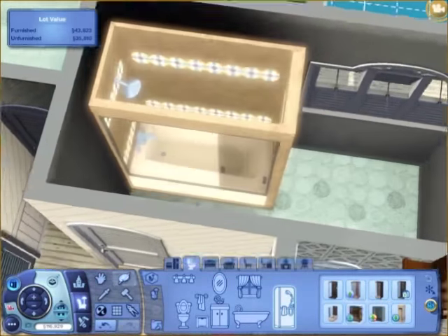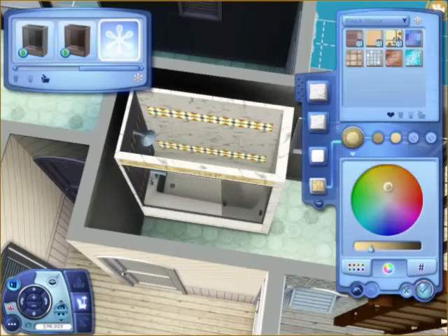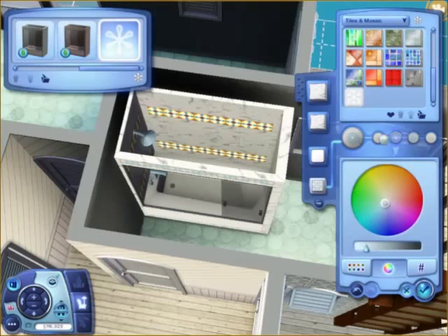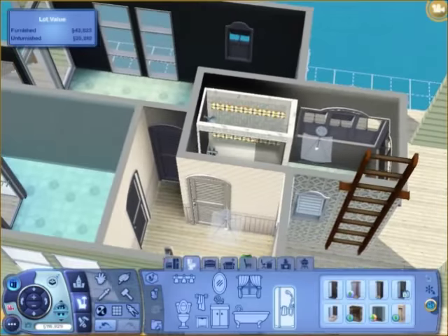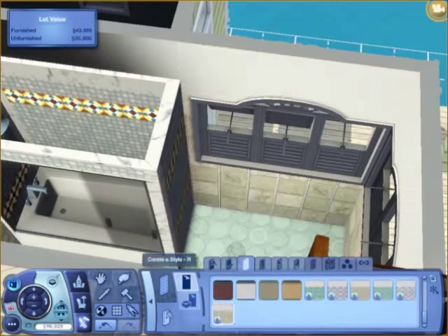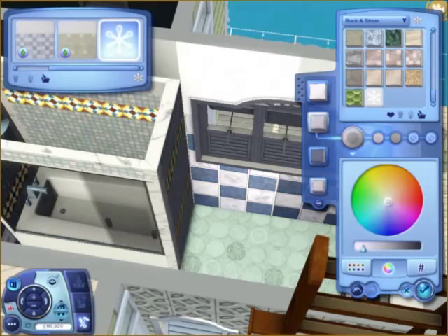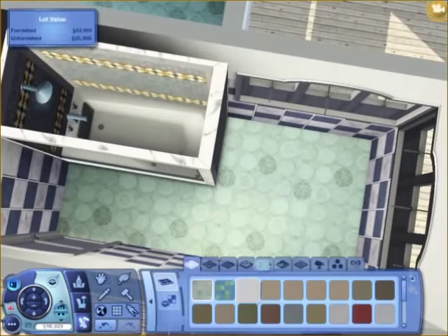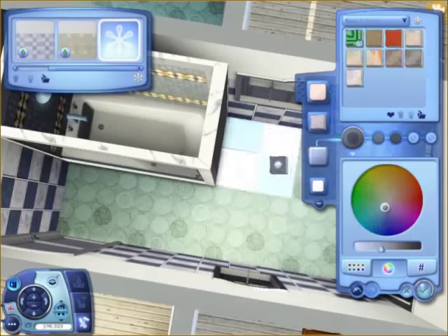Here we have the bathroom. I use the new tub and shower from Island Paradise, which is very interesting — it's almost exactly the same as the one from Seasons, besides a little tile detail. I'm just putting in some nice tile. That wall paint is also new from Island Paradise.